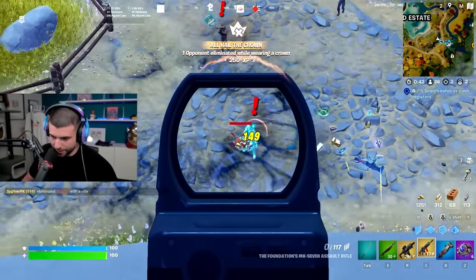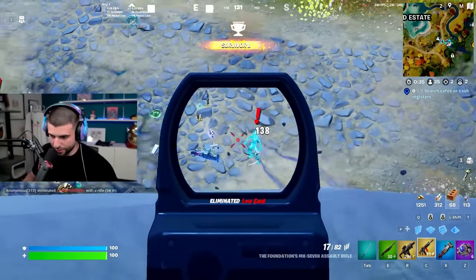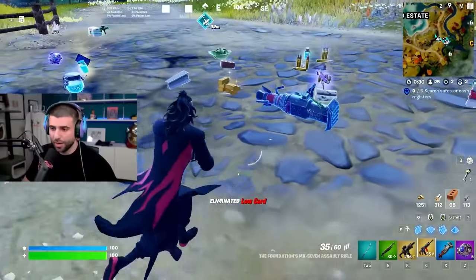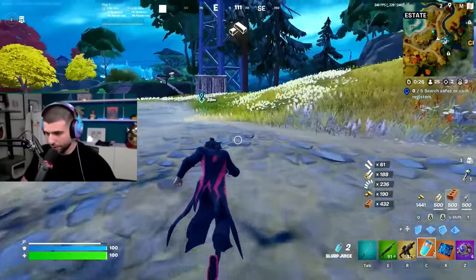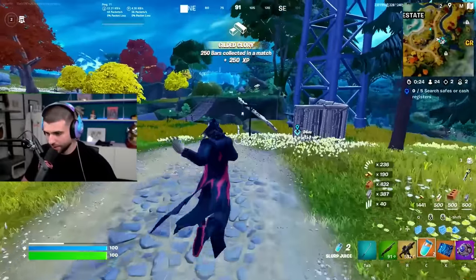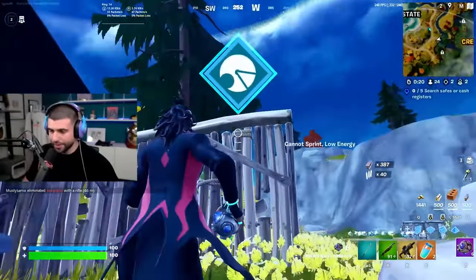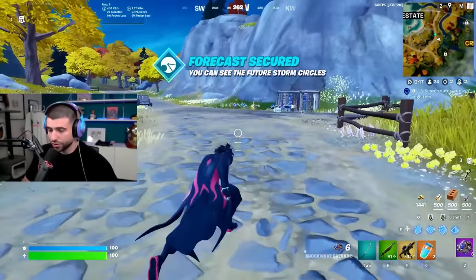We'll kill the boss with the MK7 — these guys are very quick and easy to kill, they don't have a lot of health. The boss drops slurps and a key card. We're going to grab the key card and the slurps in case anybody pushes us, then activate the key card on the satellite.